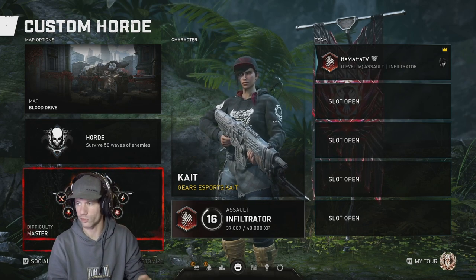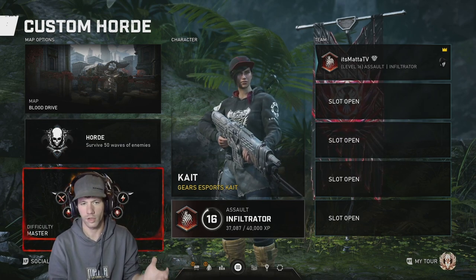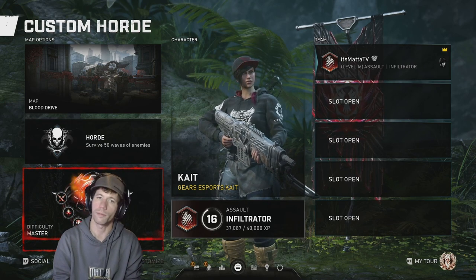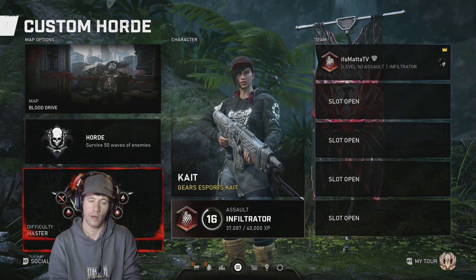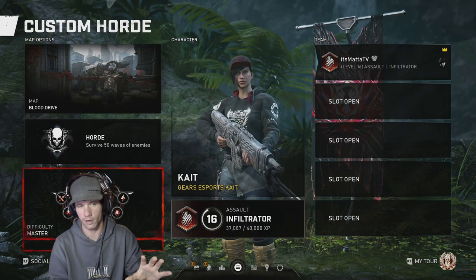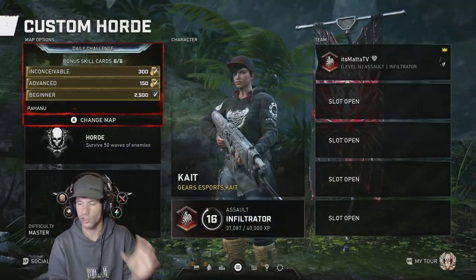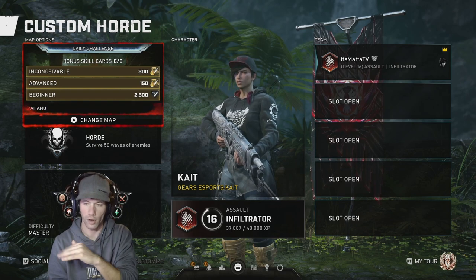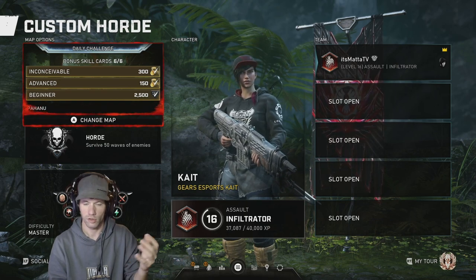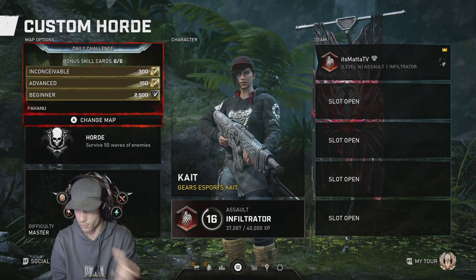Once the host comes back in they'll have a 30-second timer. The host, who originally started on Beginner, can now change to any map and set the difficulty multiplier back to Master. This gives you the full benefit of playing a Master game while you're only actually playing on Beginner. For the daily glitch: you originally started on Blood Drive, but you can change it to your daily challenge map. Other players will see, say, Exhibit Master, but they're actually playing on Blood Drive Beginner while still getting Master credit.